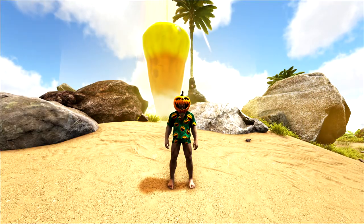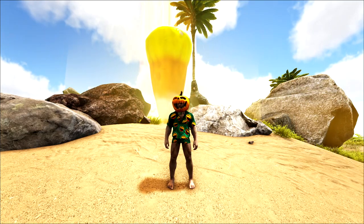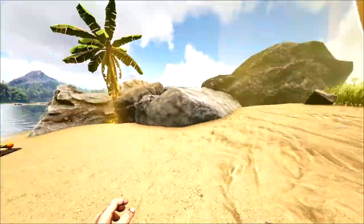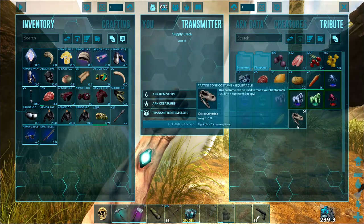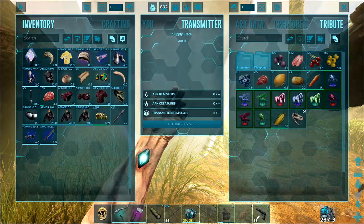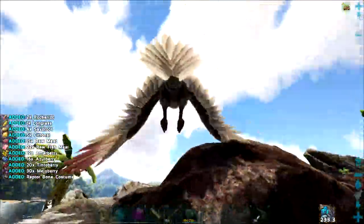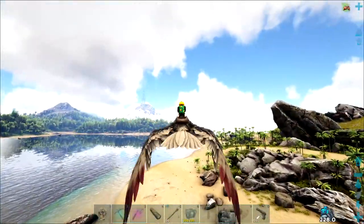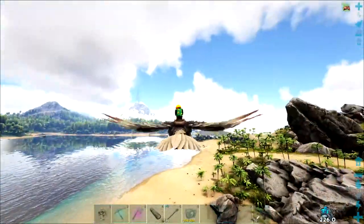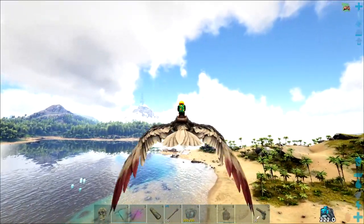We're back. I'm still out looking for ghost creatures — they seem to be pretty rare so far. But I wanted to show you guys this: these special drops are coming down, these candy corns, all over the island. They have random stuff in them — like this one has a raptor bone costume, some veggies, some fish meat. One of them I got earlier had a Mastercraft dino candy in it. So they're just different random stuff in there — pretty cool, extra drops around the island. I'm gonna continue searching for the ghost creatures and we'll be back.